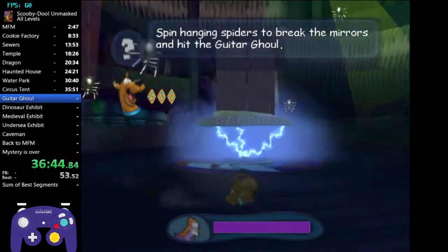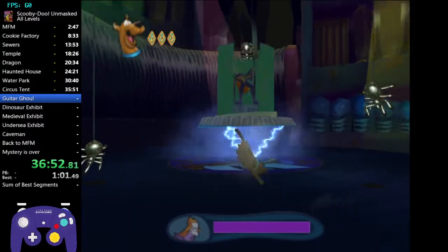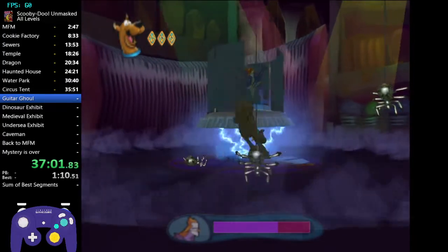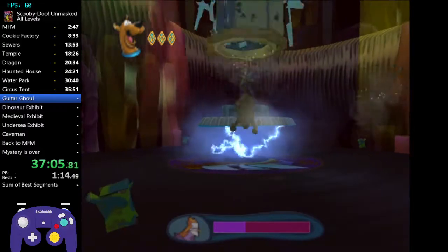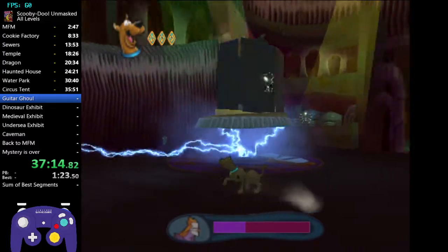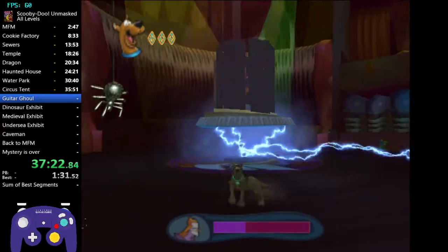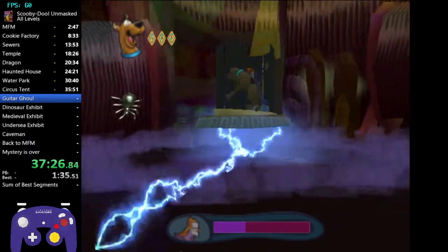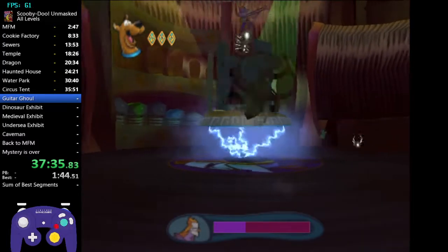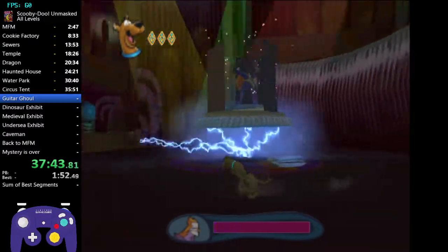Skip the cutscene. Come over here and hit this spider, then hit this one. Hit it before the other mirrors drop down - that's called Early Mirrors, a little trick to speed up this fight. The final phase mirrors take two hits. You can either play this part casually or learn the manipulations and where the spiders spawn - they don't spawn randomly, they spawn in set locations. Destroy more mirrors to make it easier to hit Guitar Ghoul. Once he's done with all the guitar stuff - that's Guitar Ghoul done.